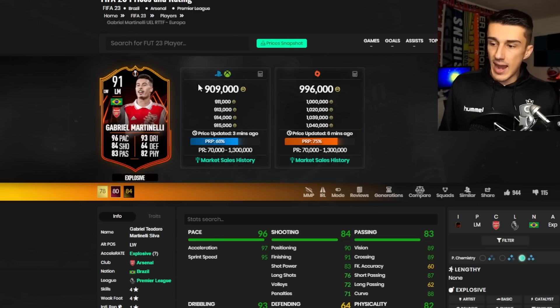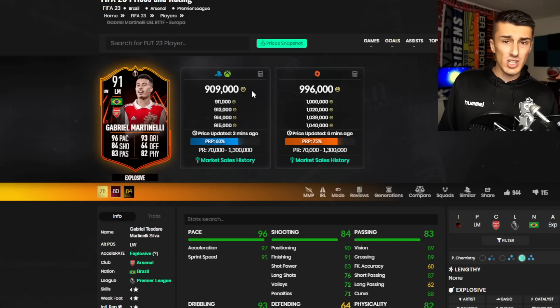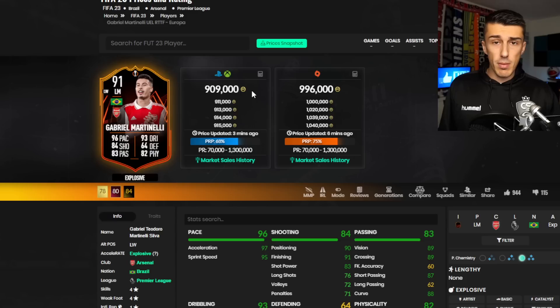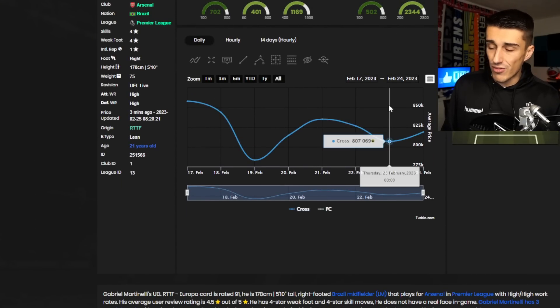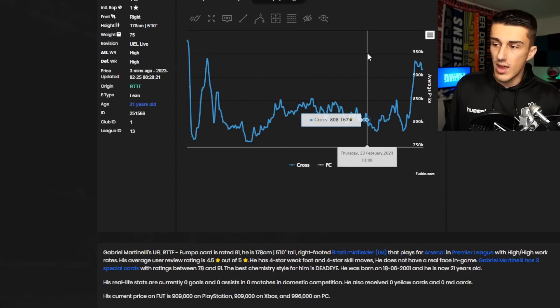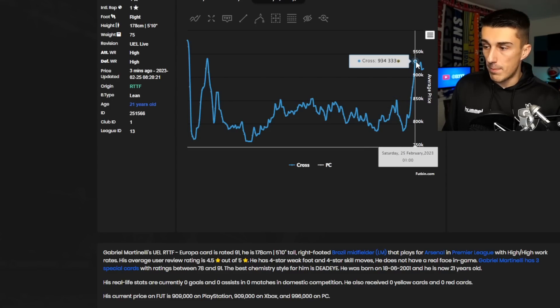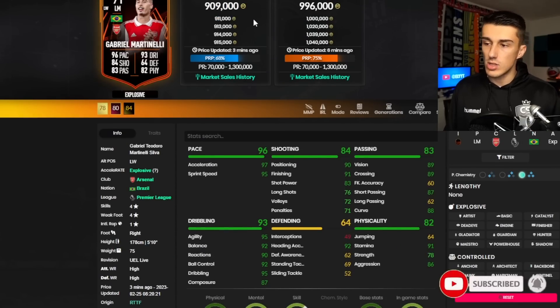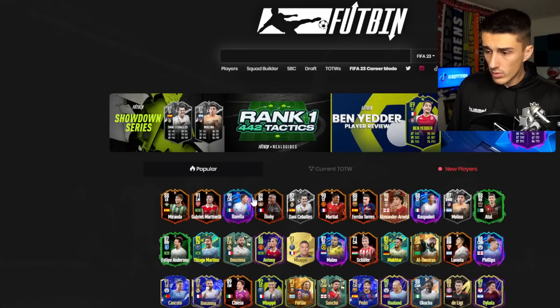Then there's Gabriel Martinelli at 900,000 coins — same concept as Miranda. Arsenal are favorites to go through in the next round and maybe even to win the entire tournament. This card went from 800K to 900K. Looking at the hourly graph, very similar pattern to Miranda: the card dropped from 850 to 780 during panic selling, then panic buying pushed it up to 934,000 coins for an average of that hour, and it's back down to nearly 900K. Maybe let it settle over the next 24 hours and monitor the price — could be a good high-rated investment.